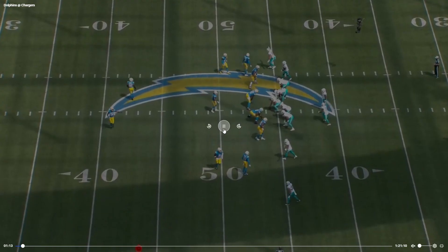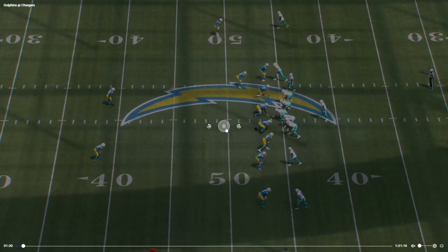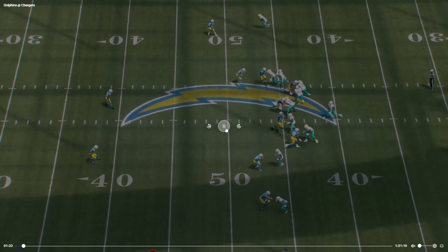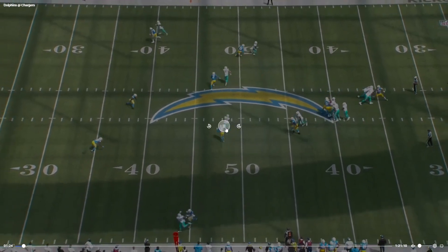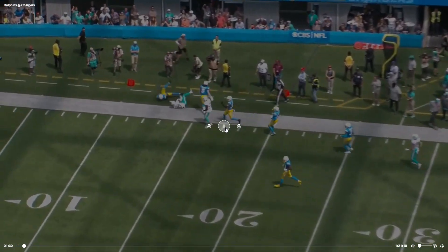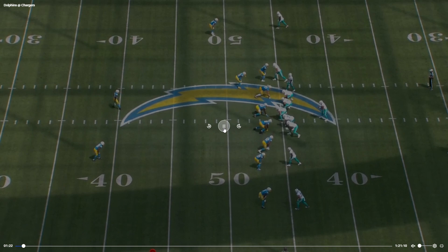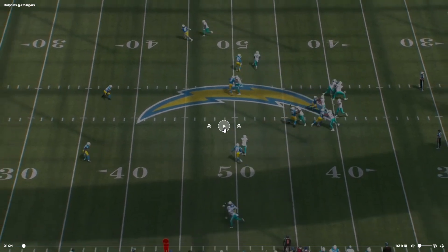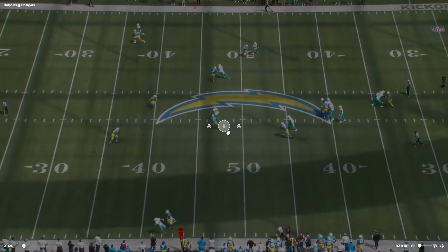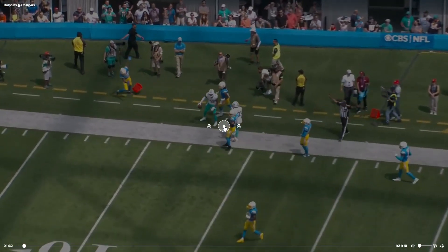Jalen Waddle right here in the slot being pressed. Little stutter step to get him away — he doesn't need much, he just needs a little bit of space, and then it's just YAC ability after that. This is what makes our team so dangerous. Just getting him off the defender, and Waddle is already a yard in front — just a little bit of room and he's gone. He doesn't need much.